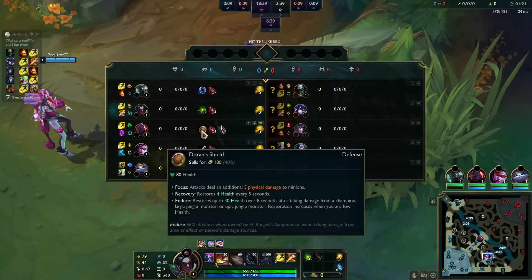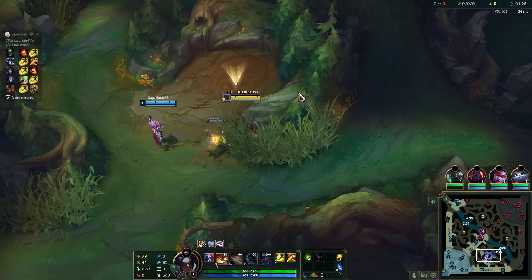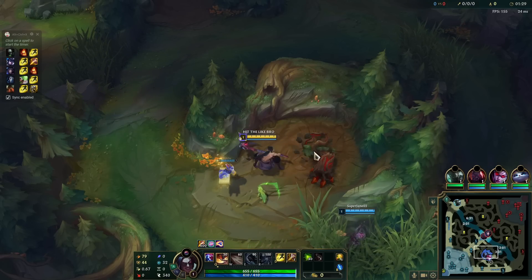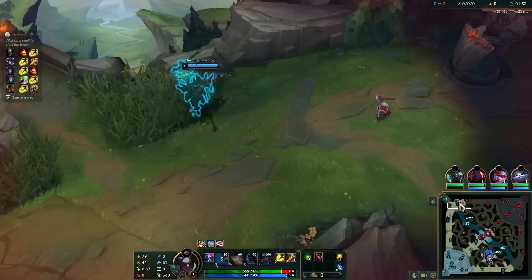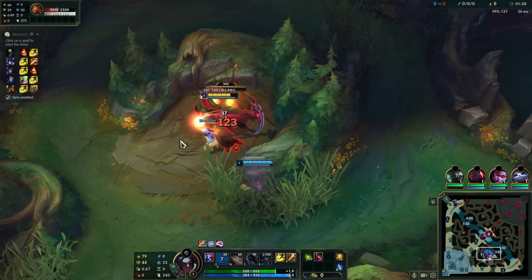Let's get into the Kayn gaming. We are definitely going for red Kayn because we have three melees and three tanks, which we definitely want to just murder brutally. So we're starting over here, pathing towards top side, going to look at trading with Urgot, potentially getting a good gank.